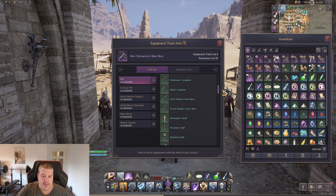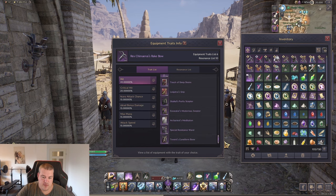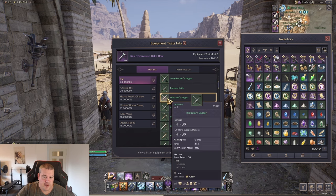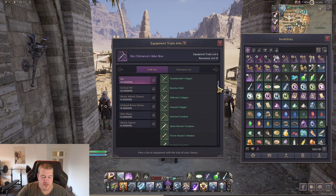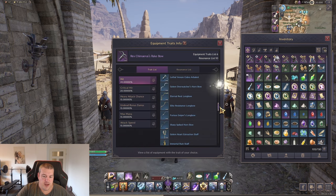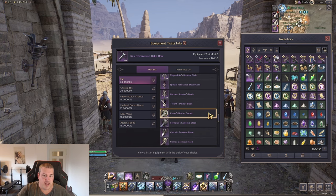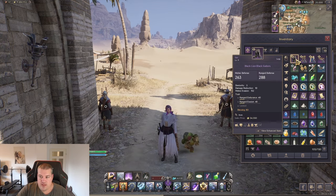On the right side you will always see what kind of items you can feed into it to get trait value. If you have a blue item and feed in a green item, you have a 10% success chance. If you have a purple item and feed in a blue one, also 10%. But if you're feeding in the same quality — blue into blue, green into green, or purple into purple — you will have a 100% success chance.